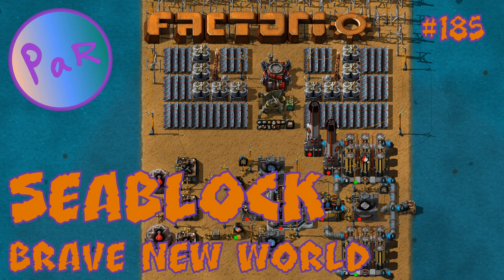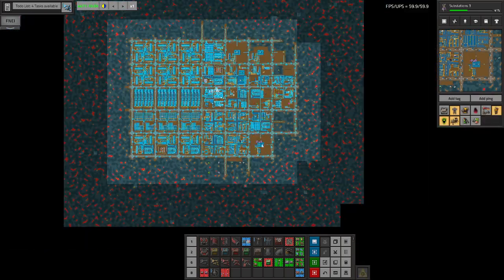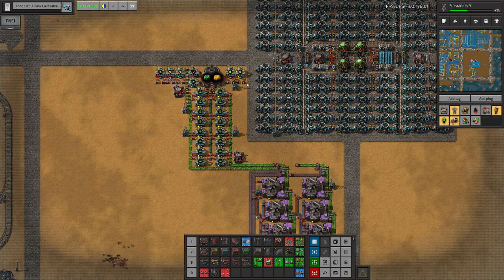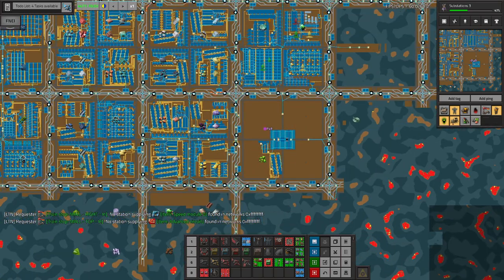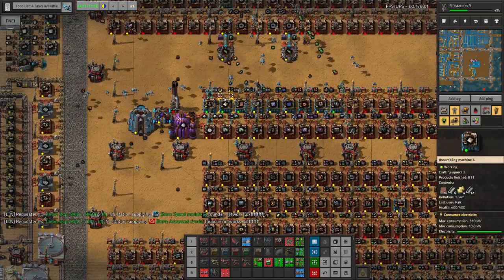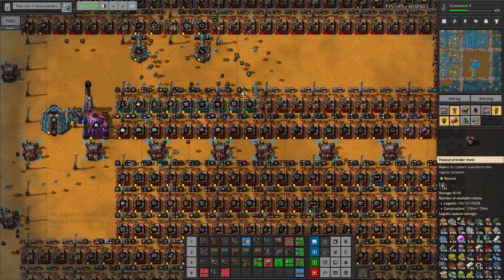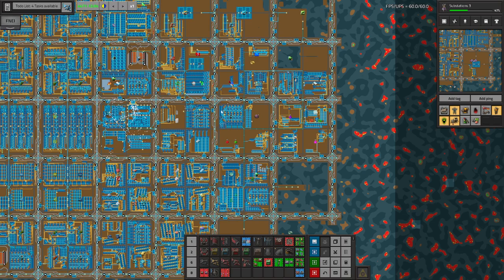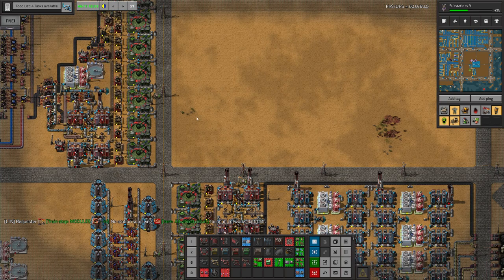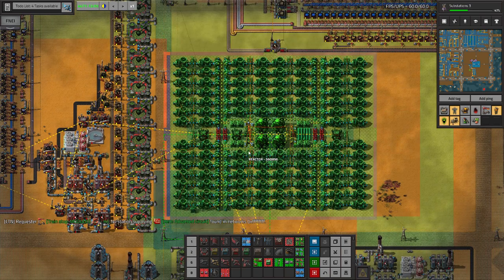Hello everyone and welcome to Factorio. I'm Par and it's C-block time. In the previous episode we built a power plant for powering our nuclear fuel production, did some planning, and got the beacons set up — that took us a whole five minutes. In this episode I'd like to continue fixing our power issues. The plan was to place a reactor here somewhere; this looks like an okay space for the reactor actually.